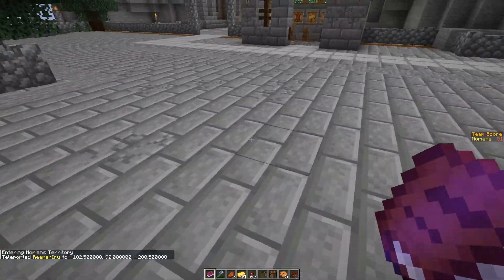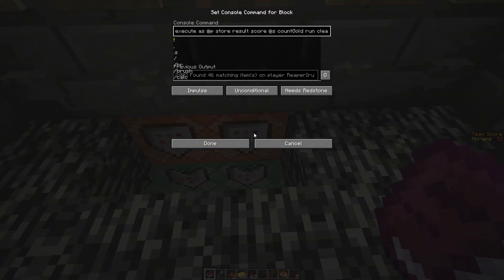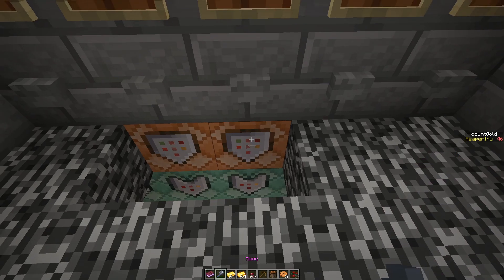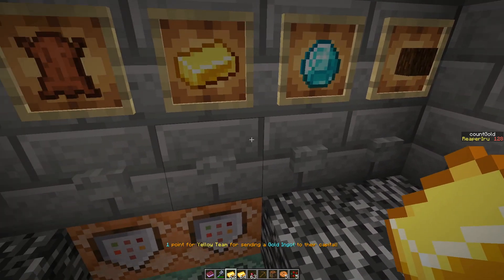I noticed a glaring mistake in my shipments. The first command counts the gold I have in my inventory so I can show it — say I have two stacks of gold. The moment I press this button you'll see 'count gold' on the left being updated.